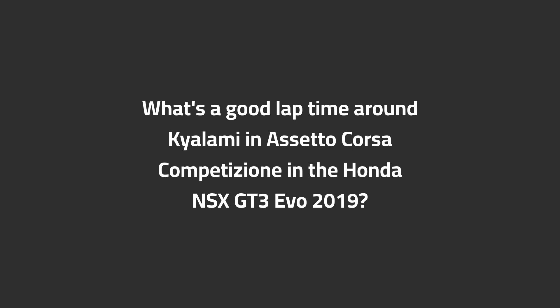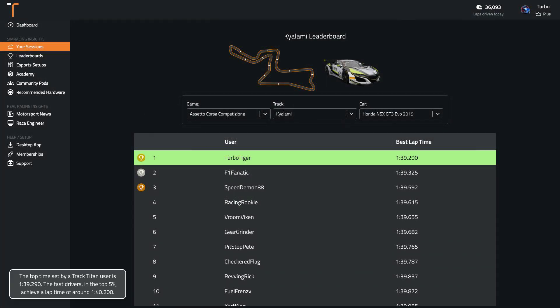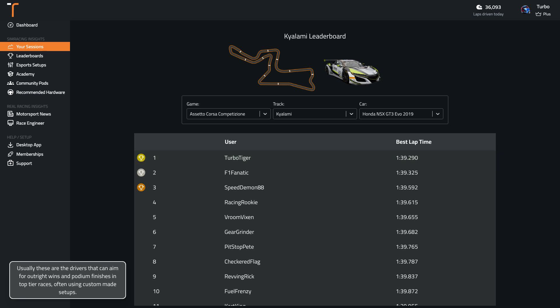What's a good lap time around Kyalami in ACC in the Honda NSX GT3 EVO 2019? The top time set by a Track Titan user is 1:39. The fast drivers in the top 5% achieve a lap time of around 1:42. Usually these are the drivers that can aim for outright wins and podium finishes in top tier races, often using custom made setups.